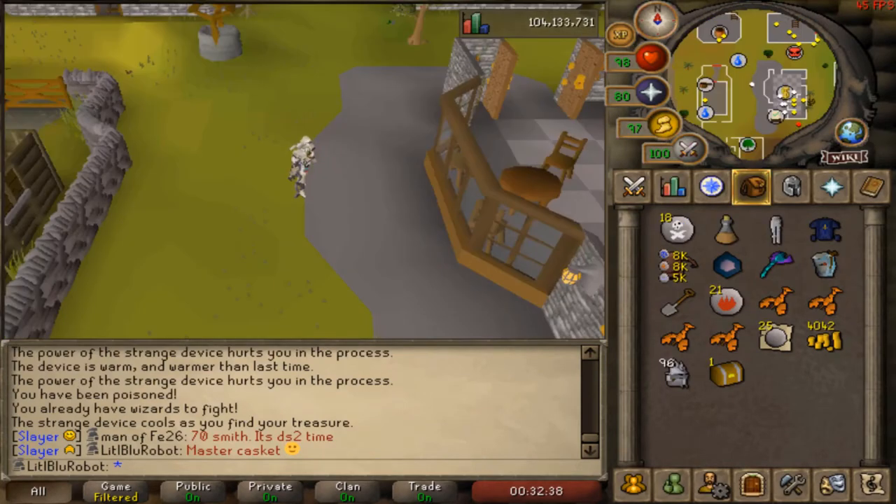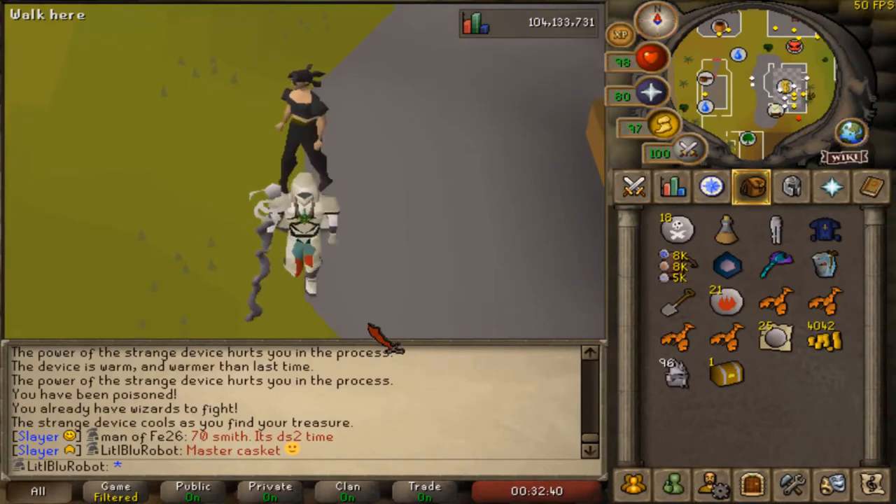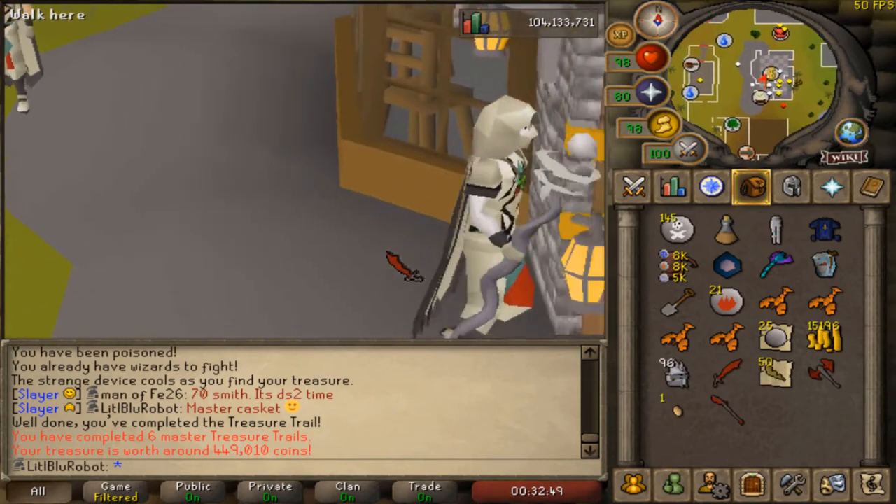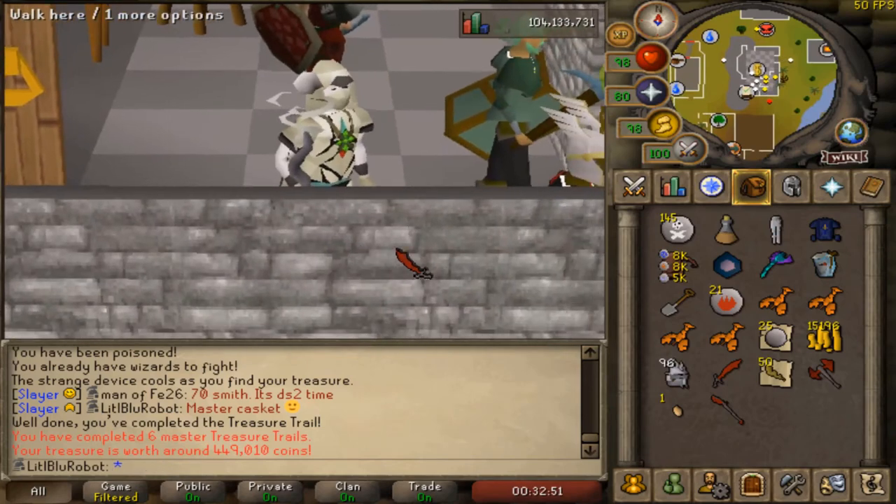After the short detour of doing Enchanted Key, I now have the master casket — and it's pretty okay. 450k, that's actually pretty good. That's a good amount of alcables as well. I'm quite happy with that.